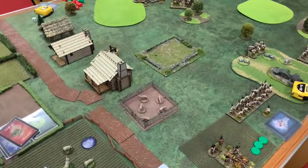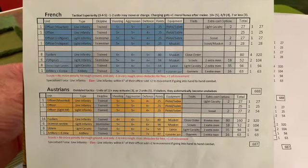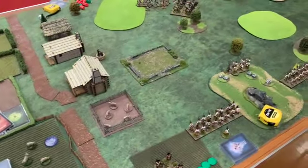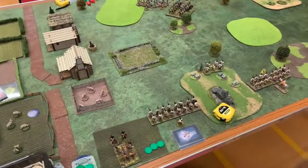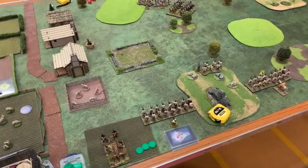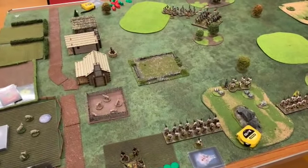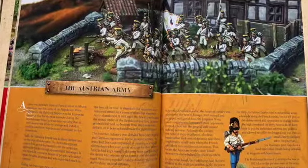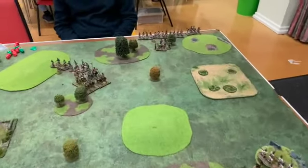The army list we're using is printed on here, which I'll go through in more detail later. We're not going to do one of the scenarios from the book because they're quite involved and we haven't got long in an evening game, so we've just decided to have an engagement battle. We diced to see what side — we've got French and Austrians out tonight, and Neil diced to have the French, which are coming on over there in that corner.